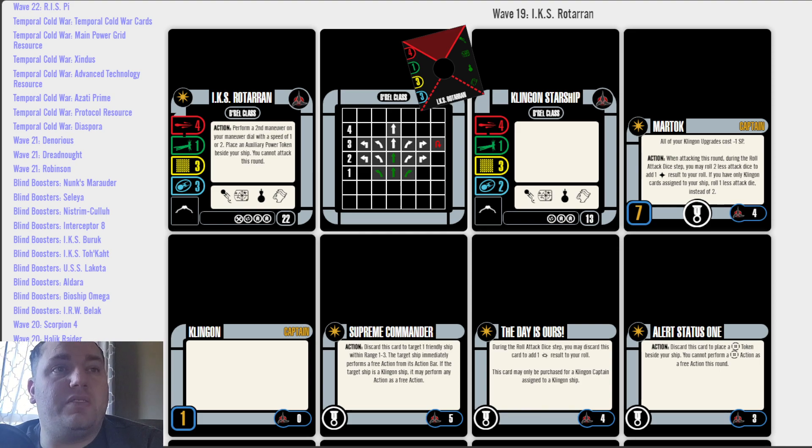Action: when attacking this round, during the roll attack dice step, you may roll two less attack dice to add one hit result to your roll. If you only have Klingon cards on your ship, roll one less attack die instead of two. It is an action, so you have to get a little action economy going. Essentially, if you put Martok on a Klingon ship with all Klingon upgrades, you get to add a hit result minus 1 die. I think he's very thematic and probably one of those low-tier good captains — you don't see a lot of people play with him, but there are situations where he could come into play.